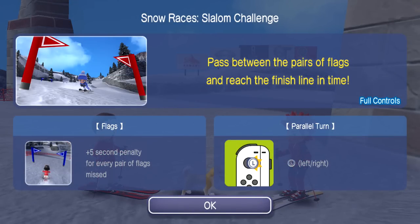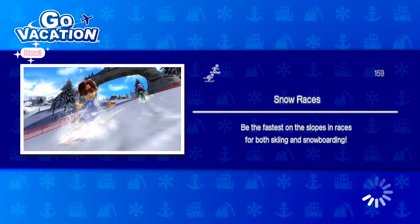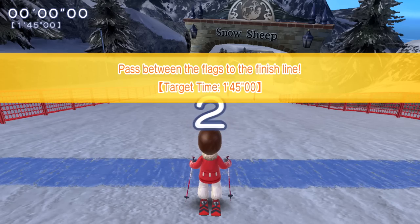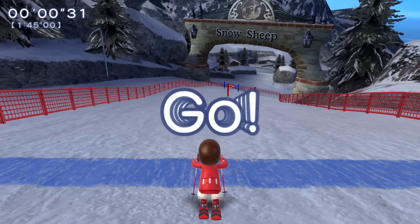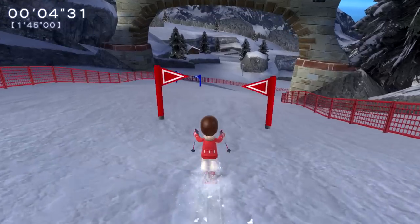Pass between the pairs of flags and reach the finish line in time. Plus five seconds penalty for every pair of flags missed. We can just move left and right. Sounds good. Don't know which one we get to use - I don't know if we get to choose or if it's just whatever we started the mission with. Be the fastest on the slopes and race for both skiing and snowboarding. Looks like we're doing skiing.